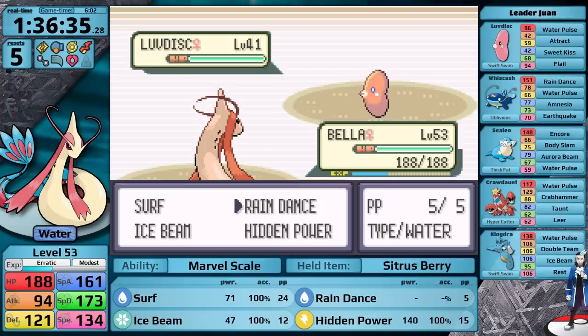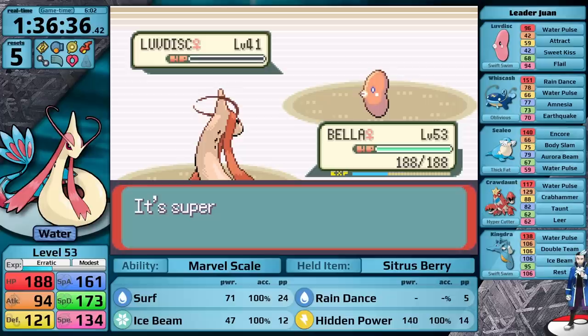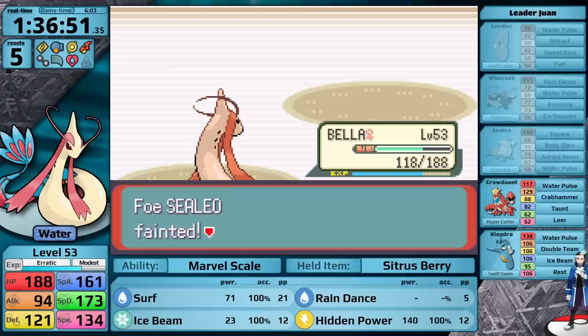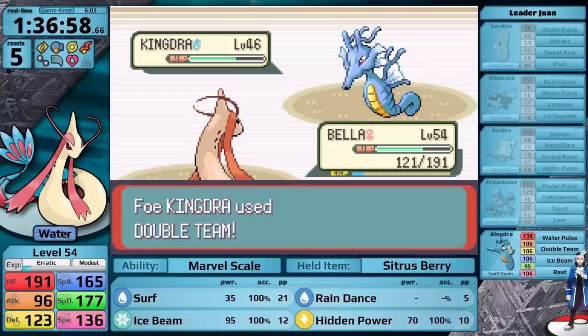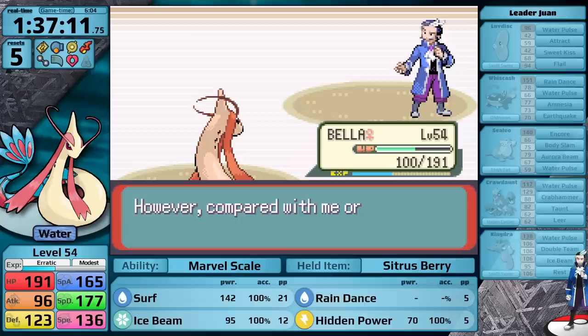He leads with a Luvdisc, the most intimidating lead of any gym leader in the entire region. Like, honestly, why does he lead with a Luvdisc? It's so weird. I think he would be better if he just had 4 Pokemon. For so many challenges, I can just set up Calm Mind with a Persim Berry and then just sweep his entire team. Unfortunately though, Milotic doesn't have access to that strat, so I just have to one-hit his lead. Then I go a little bit too fast, use Hidden Power against the Whiscash, which is not gonna work. I tank an Earthquake fairly well, and then I knock out his second Pokemon with 3 uses of Surf. Next is Sealeo — I knock it out with 1 Hidden Power Electric. Crawdaunt goes down to Hidden Power Electric, and now I've made it to his ace, Kingdra. I make a frequent mistake against this thing, which is using Hidden Power Electric when I should be using Ice Beam. However, in this case, it looks like the Electric move is gonna get a 3-hit anyway. I think that Ice Beam would also be a 3-hit, so it's probably the same scenario. I finish Juan off, and with that, I am off towards the League.